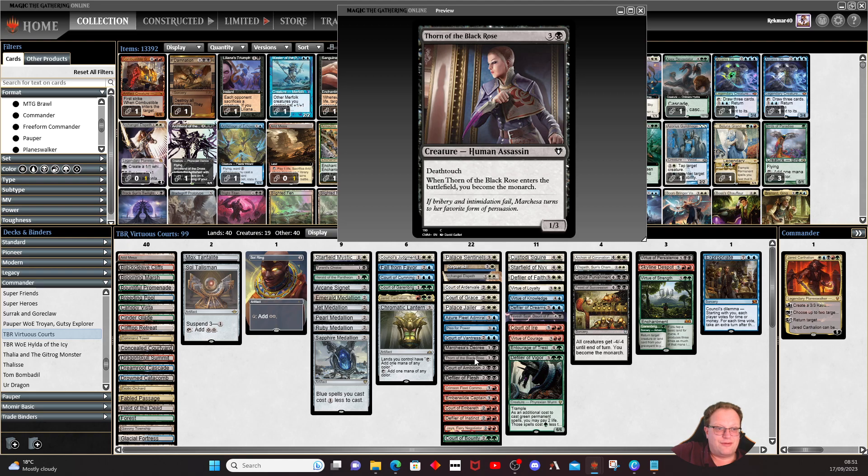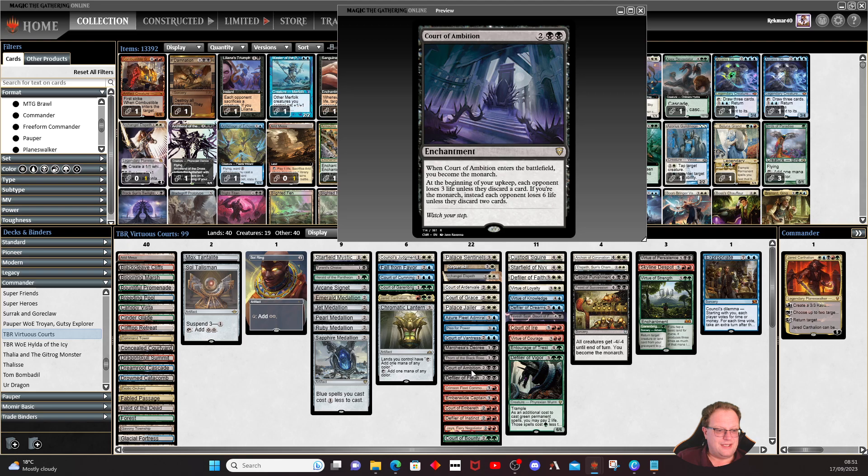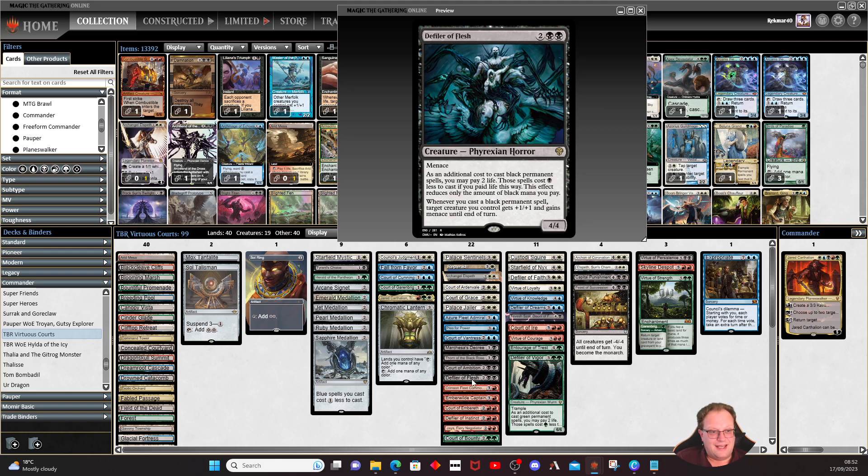Thorn of the Black Rose enters the battlefield and you become the monarch — you always have an assassin in the court. Court of Ambition: enter the battlefield, become the monarch; at the beginning of your upkeep each opponent loses three life unless they discard a card, and if you're the monarch they each lose six life unless they discard two cards. The Defilers are all here in the deck — Defiler of Flesh and others — to help ramp things out by paying life instead of mana, getting our courts down.